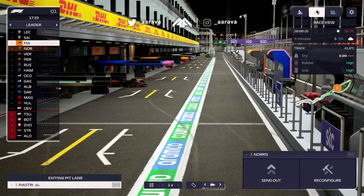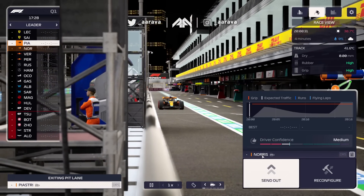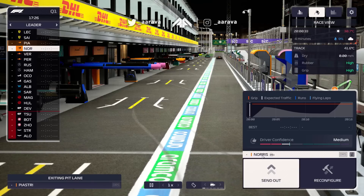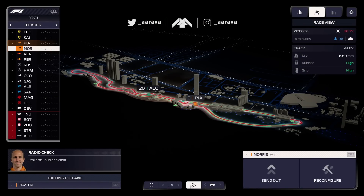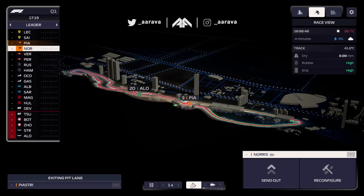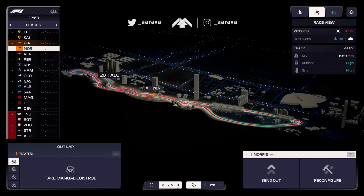Sending Oscar out first - I'll do Lando manually and swap them around, testing it both ways. Oscar has a higher setup so maybe with the AI doing its thing he might be pretty damn handy. We've got clean air right now. I'm just remembering what happened in Bahrain when I sent Lando out and he had a red ball right in front of him, so let's wait a little bit longer.